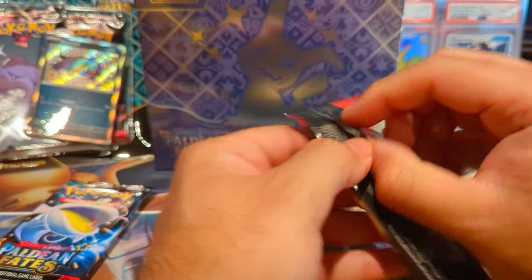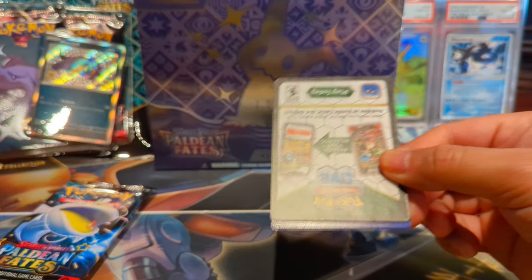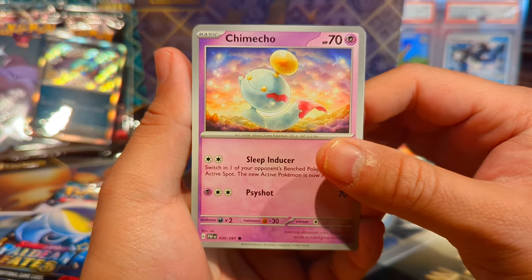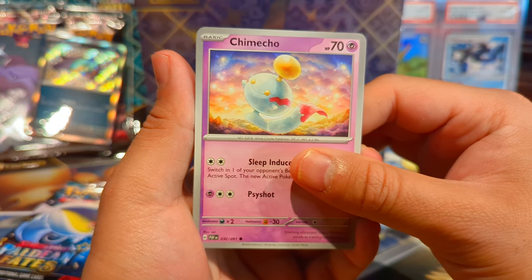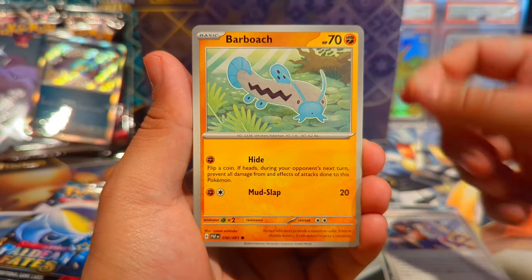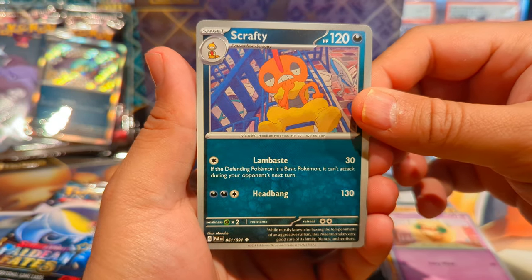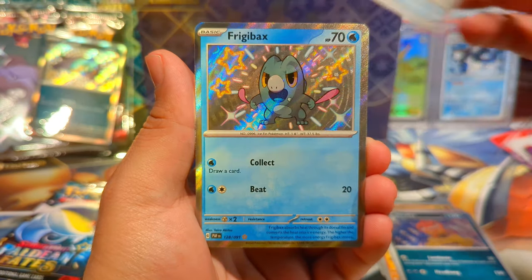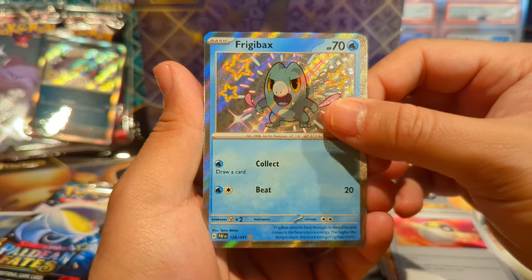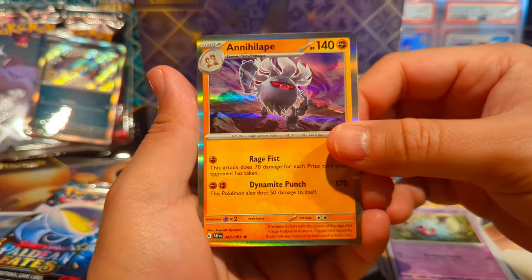The pull rates are pretty good on this set, especially for baby shinies. The special illustration rares are definitely tough to pull. If y'all watch Danny Phantom I'd highly recommend checking him out — he does great videos on pull rate data. We have a Chimeeco, Ghastly, Paldean Student, Bar Brooch, Whimsicott, Scrafty, Ultra Ball, and our first baby shiny — a Frigibax — and a Woobat, then an Annihilape regular holo.